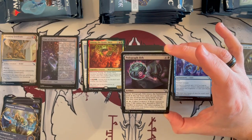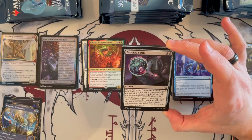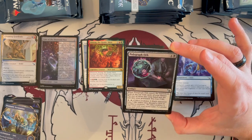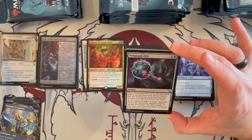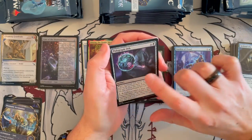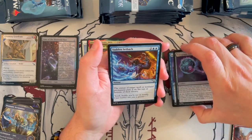Polygraph Orb costs 5, it's black, it's an artifact. When it enters the battlefield, look at the top 4 cards of your library, put 2 in your hand and the rest in your graveyard — you lose 2 life. And for 2 generic tap, collect evidence 3, and each opponent loses 3 life unless they discard a card or sacrifice a creature. It's a lot of setup, a lot of mana being used. I don't know that I like that so much. Sudden Setback is an instant costing 4 with two blue pips — basically a bounce to the top or bottom, but it's 4, a bit expensive.